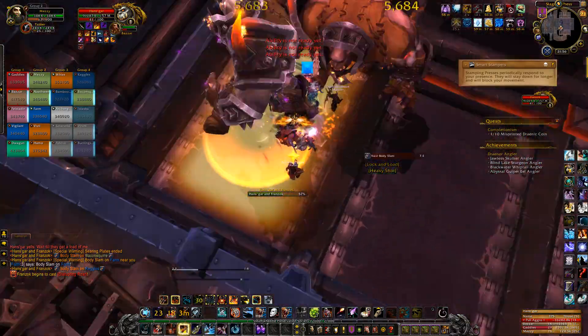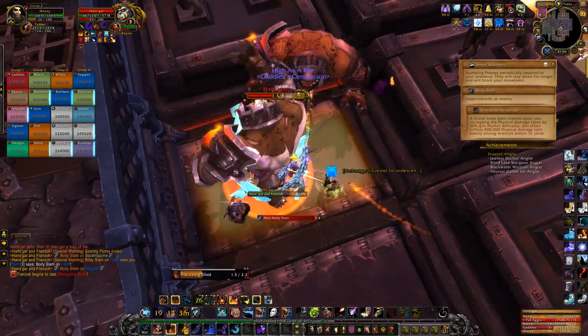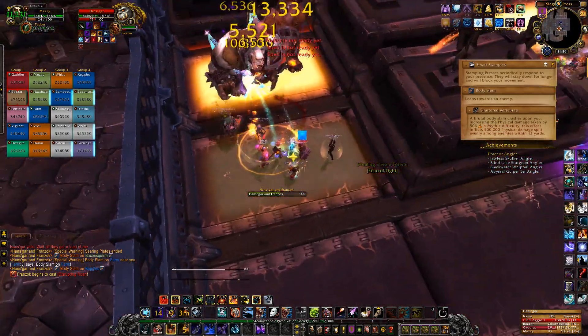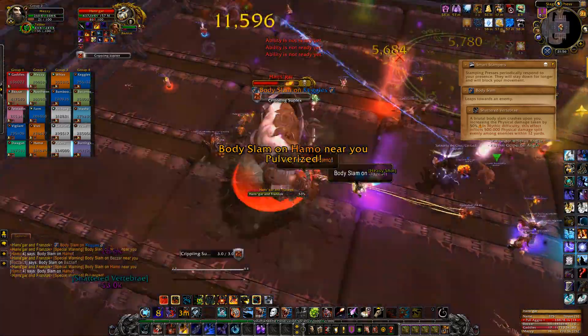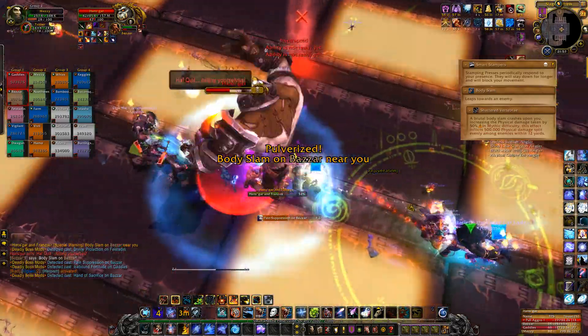The second change in this encounter is that body slam hurts like a truck, but its damage is now shared among everyone who gets hit by it. This means that during the smart stamper phase you will automatically deal with it because you have 2 sets of players moving as a group. However, in the regular phase from heroic, your 2 clumps of people will need to keep close together to share the damage as well.